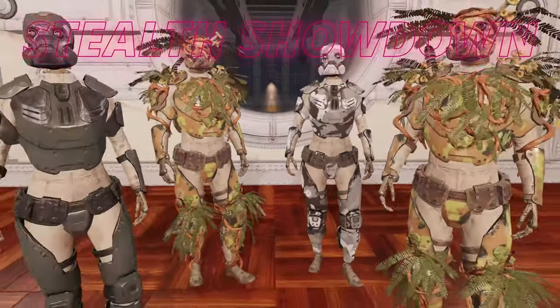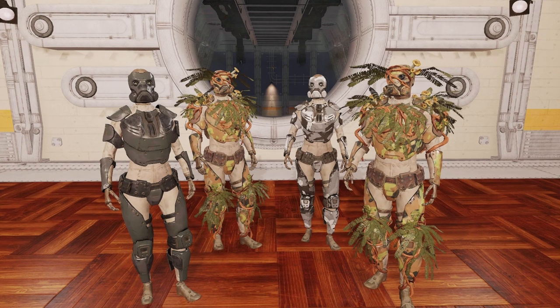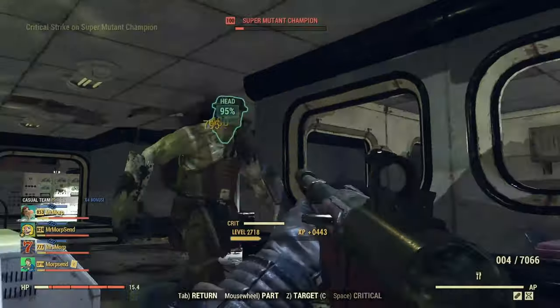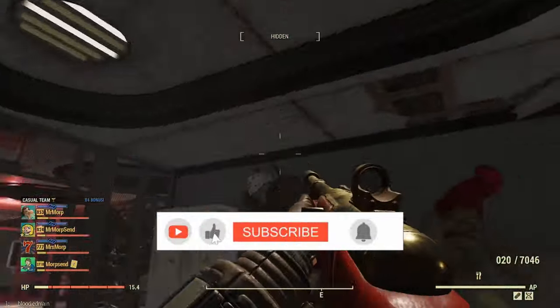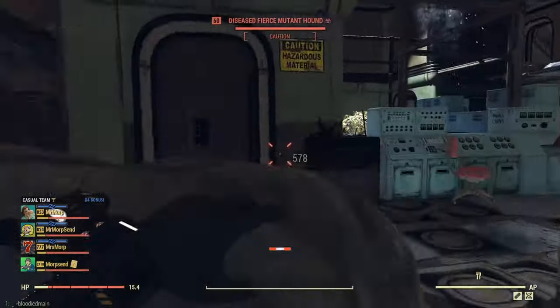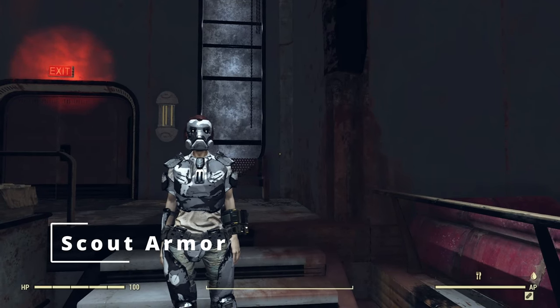Hello everyone, Morp here and welcome to the showdown for stealth armors in Fallout 76. I'm going to be going over the covert scout, the thorn armor, and comparing against the base model of the scout armor, as well as showing off the solar armor. So let's buckle up and get into the action. If you guys do like this content please make sure to click like and subscribe — it's free and it definitely helps the channel. I'm on the road to 10,000 subscribers, so let's rock and roll. Here we are in West Tec and we're going to do our comparison for all these different sets.